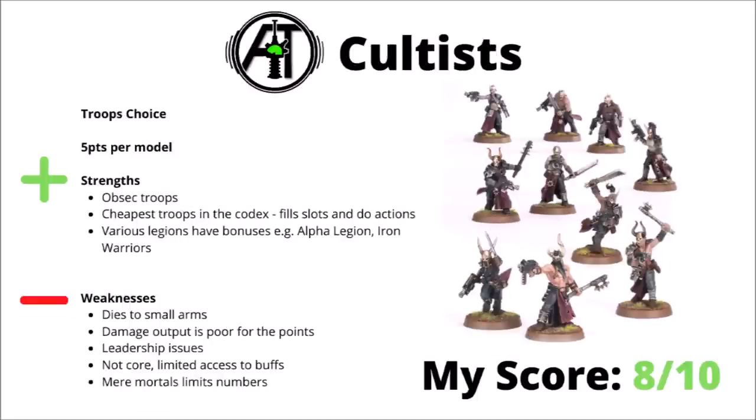Speaking of Cultists, these are cheap chaff troops for just 5 points per model, 50 points for a unit, and unlike their counterparts in a bunch of different codexes, they do actually get Obsec, which allows them to secure objectives over any enemy elites or things that don't. The main draw to Cultists though is just literally that they fill the troop slot for 50 points, and can still do things like actions and sit on home objectives where they don't really need to worry about their damage output. Just having access to cheap expendable screening units is a pretty big benefit. There's also that stratagem that allows you to fire into melee when Cultists are tying down a unit.